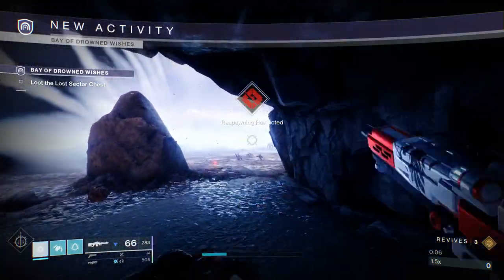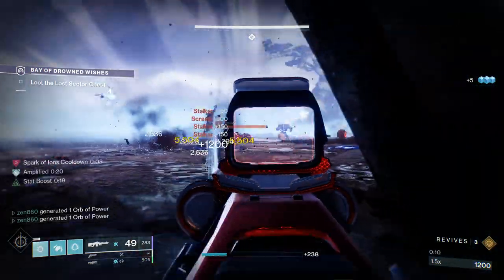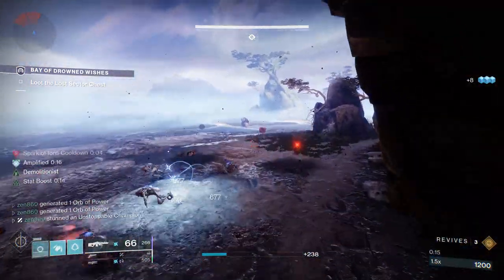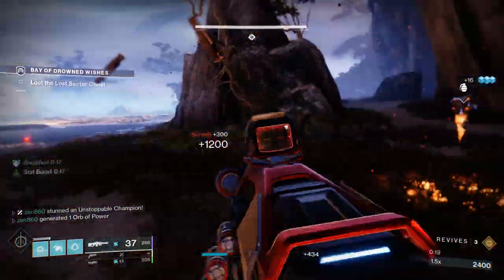The first thing we're going to do when we enter this Lost Sector is throw our grenade — very fitting for the build we are running here. We do have the infinite grenades, and I just threw a grenade and it's already back up. There's the Unstoppable Abomination.